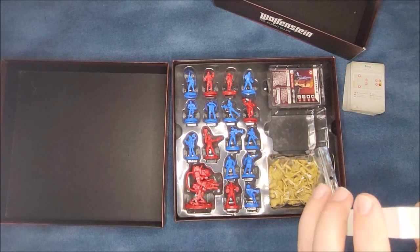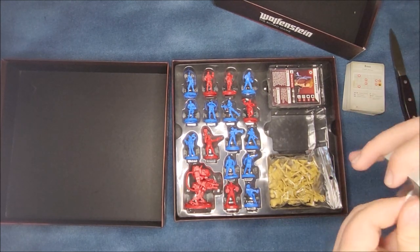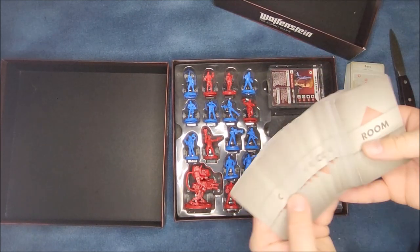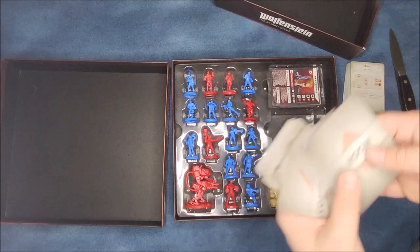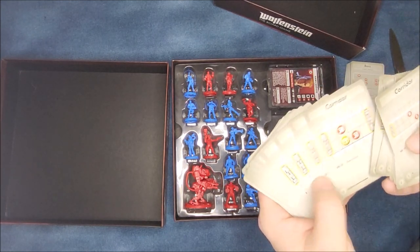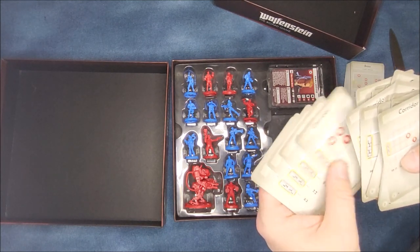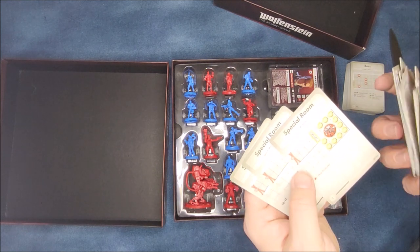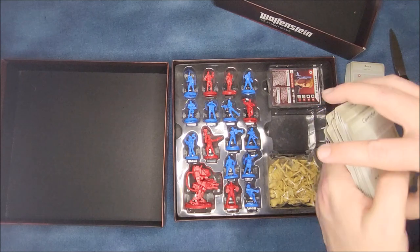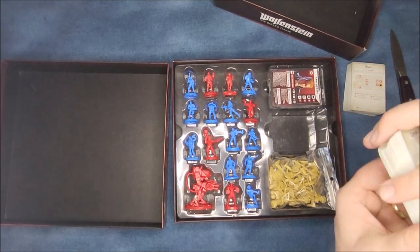Then you have the other room cards — again they have the same room card backing to them. You have corridor cards, so you've got different corridors to set up, all the different hallways. You have special rooms like the armory, the space marine barracks, the regular soldier barracks. There's a lot of different options in this.